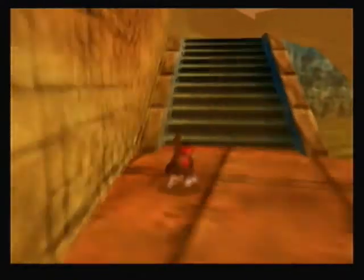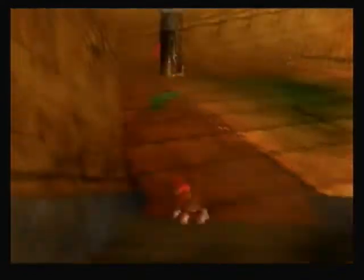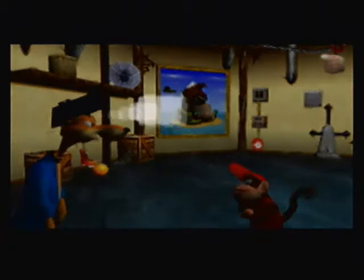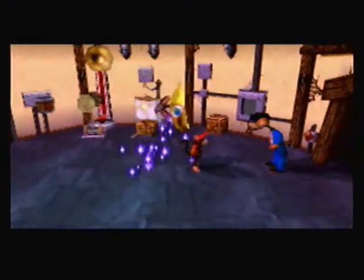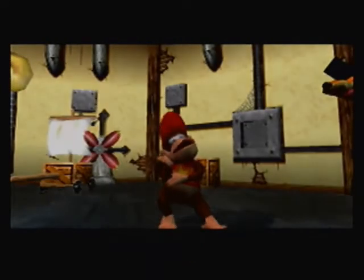First we'll go to Snide and get this part over with Diddy. Each level will have a different Snide gadget — like when he hits the switch, a different thing will happen each time, and in one area it will show all the gadgets at once. That's what the blueprints look like.